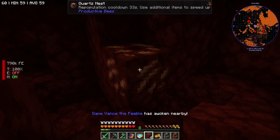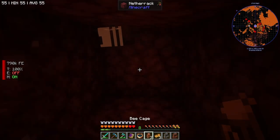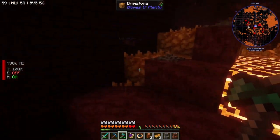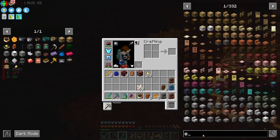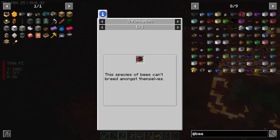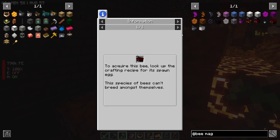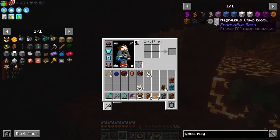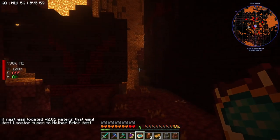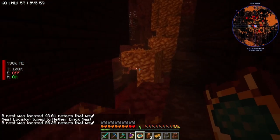Then we'll head back home. Alright, we got another bee. We should probably see if there are other nether bees we can catch. There's a nether brick nest — looks like that's the only other one I can find right now. It's about 80-something blocks in this direction.